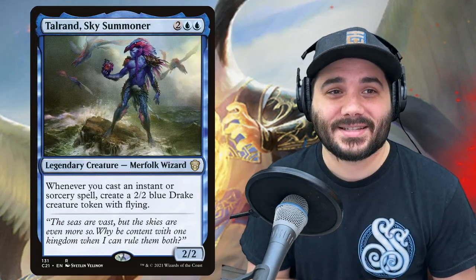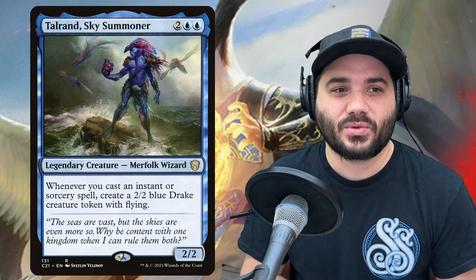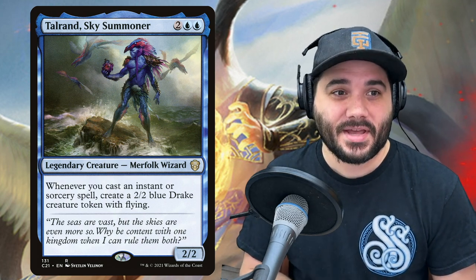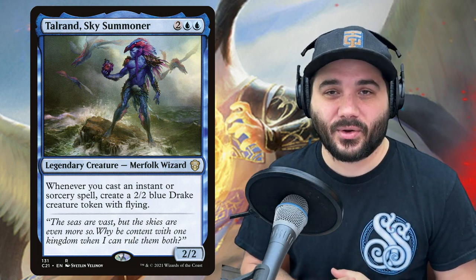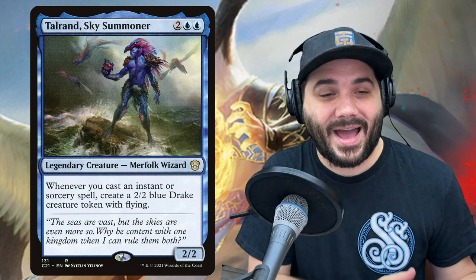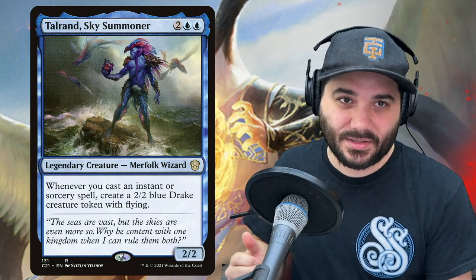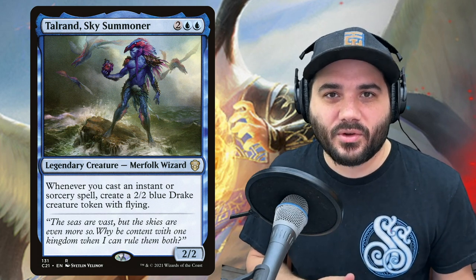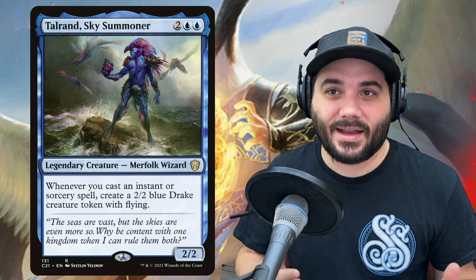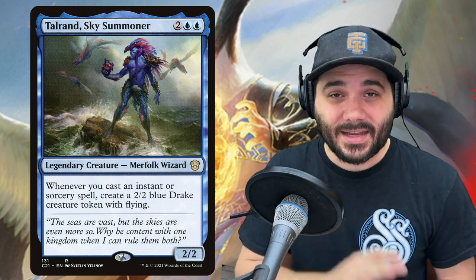We also have Talrand, Sky Summoner — 2 and 2 blue for a 2-2 merfolk wizard. When you cast an instant or sorcery spell, create a 2-2 drake creature token with flying. Again, more backup to what our commander wants to do, which is make tokens with flying. That way if someone removes Kykar, we have a handful of backups that essentially do the same.